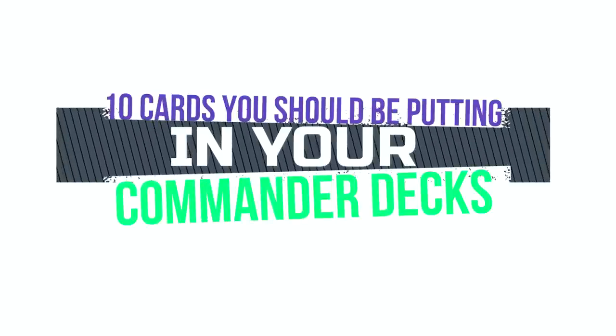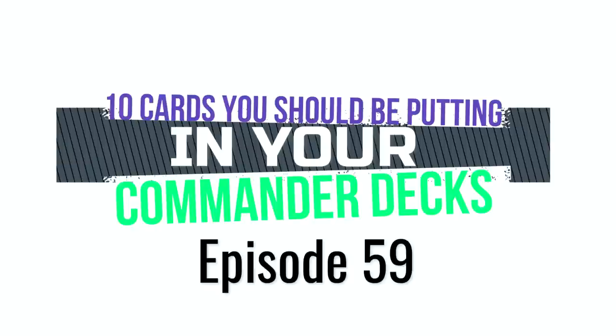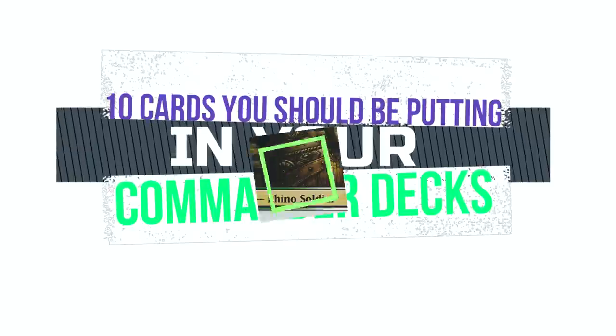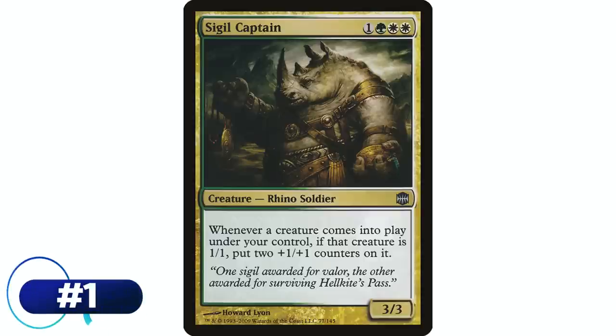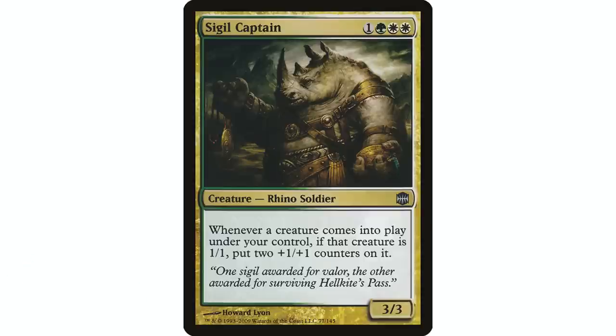Welcome back to EDH deck building. I am your host Demo and this is '10 Cards You Should Be Putting in Your Commander Decks,' episode 59. We are starting out this week with a card that I can't believe isn't in more decks: Sigil Captain — one green, white, white — rhino soldier, 3/3. Whenever a creature enters the battlefield under your control, if that creature is a 1/1, put two +1/+1 counters on it.